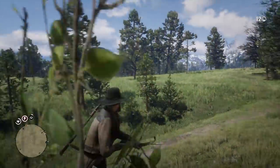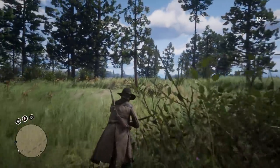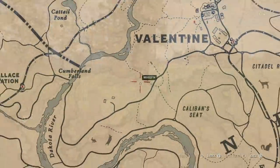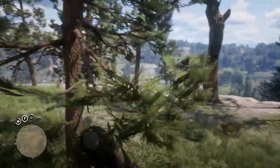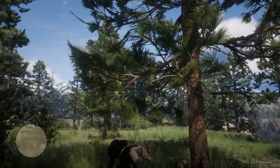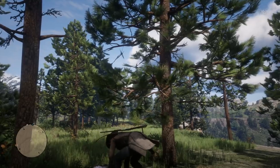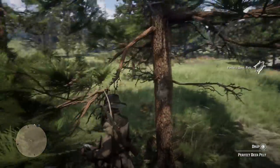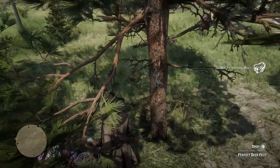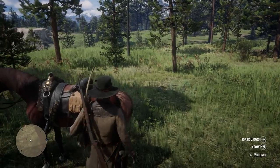The first location is going to be elks, bucks, and deer near Valentine. Valentine has easy access to a butcher, which is super convenient, and next to it is the Dakota River. Those three animals are going to give you a lot of things to sell at the butcher. For example, if you find a deer with a perfect pelt, it's going to be $2.25. However, if you grab the carcass, which could also be perfect, it's going to be $7. And it's also going to give you mature venison, which sells for $0.60 each.